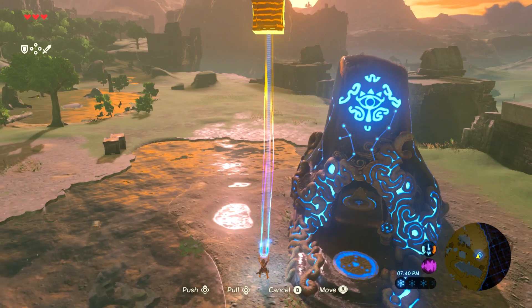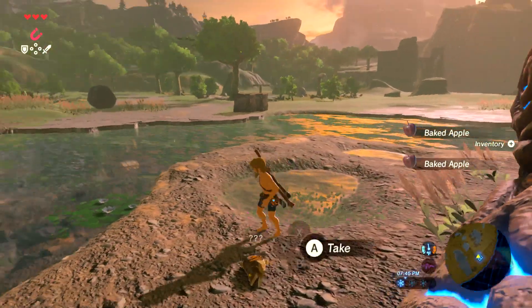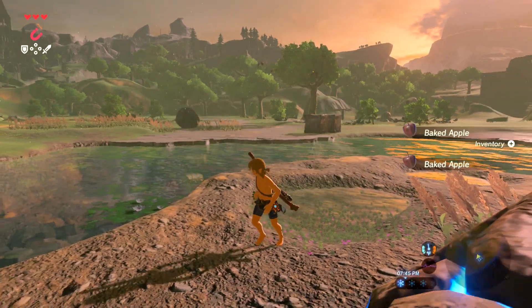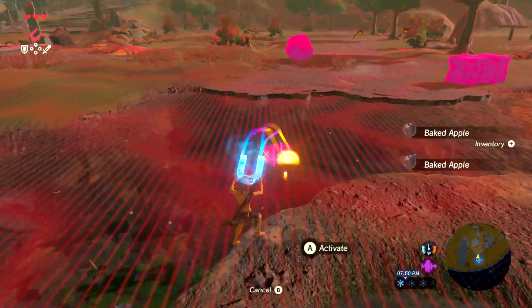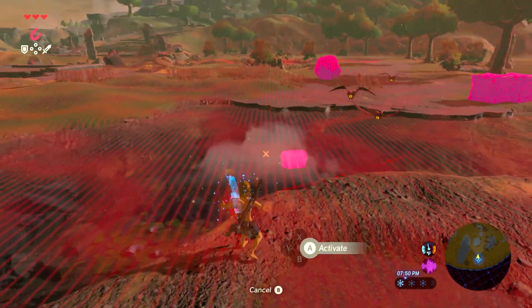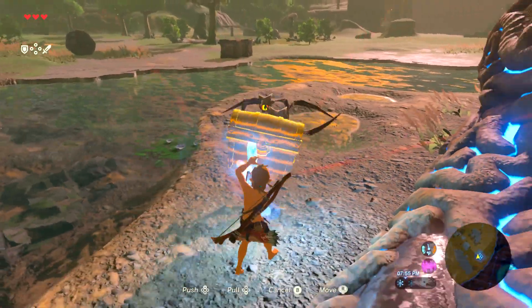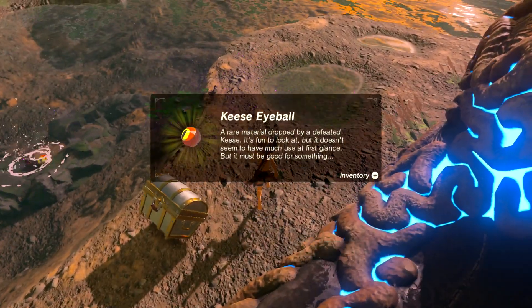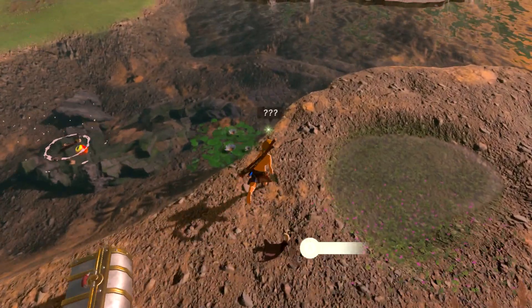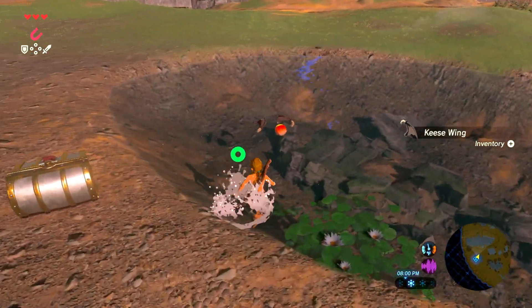You can also break these metal boxes and get what's inside. We get a roasted bass. These enemies right here are bats — they're called Keese. They can come in ice, fire, and electric varieties and come in hordes. In hordes you can pretty much just bomb-arrow them.